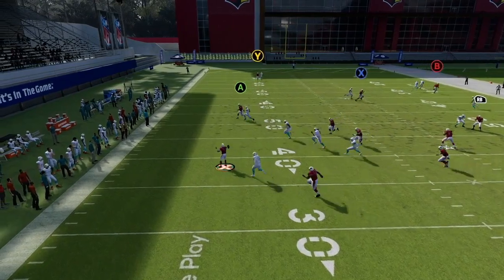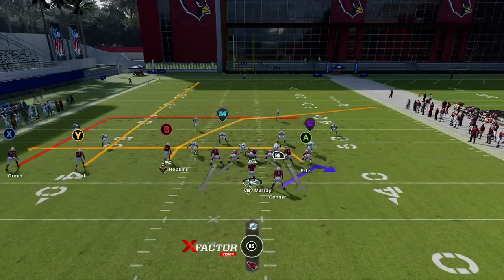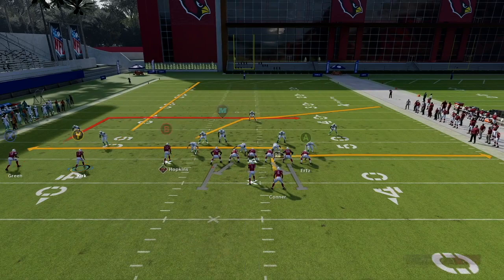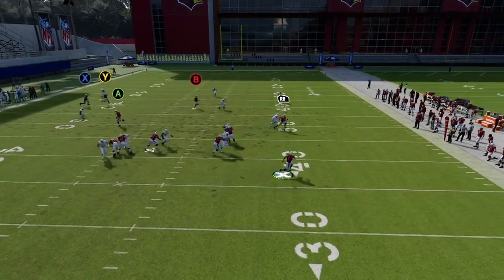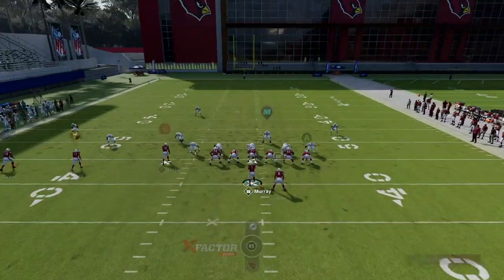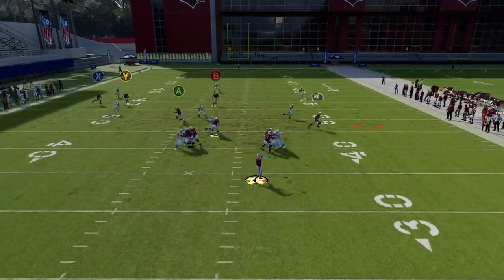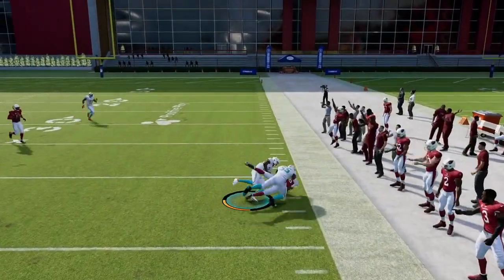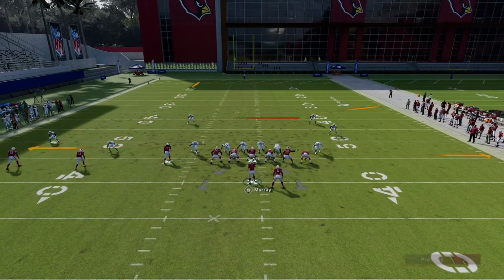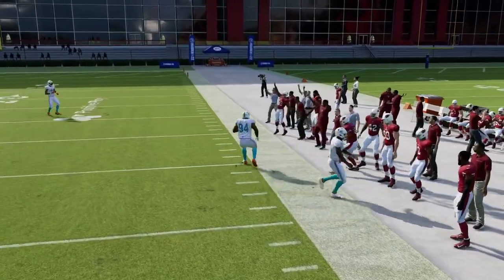They send cover zero — you can't run cover zero versus D-hop with Kyler Murray at quarterback. We roll out and throw that deep crosser. If it's man coverage with a good route runner there, he's going to beat it all day. Then we check it down to the tight end — a simple high-low read when they're playing zone. Running back out routes are absolute money this year in Madden 22. The flat defender doesn't even stay with them. Easy 10 yards, only thrown about two yards downfield.